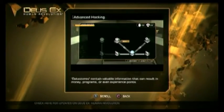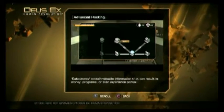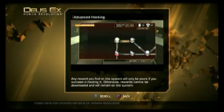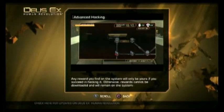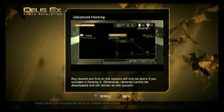Data stores contain valuable information that can result in money, programs, or even experience points. Any reward you find on the system will only be yours if you succeed in hacking it. Otherwise, rewards cannot be downloaded and will remain on the system.